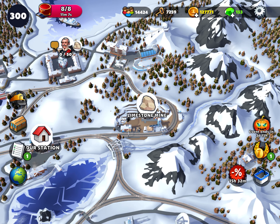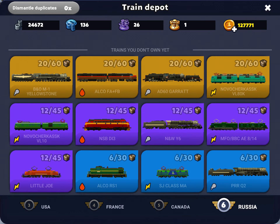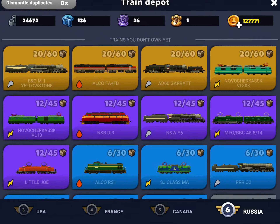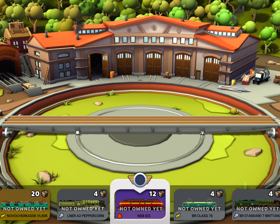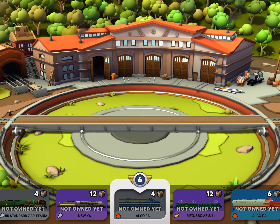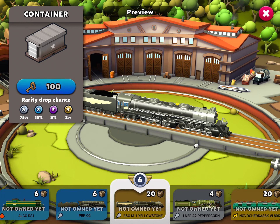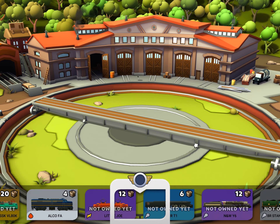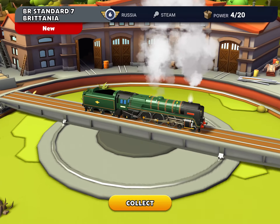I've got a few new things to do, and I can start opening containers. If you look at the locomotives in the Russia map, I've got nothing — trains I don't own yet is everything. I'm not going to open 70 containers while you watch because that's ridiculous, but I'll open one or two. So there I got an Alco FA — that's my first Russia train. And one more: boring steam engine, Britannia. So I got a couple.